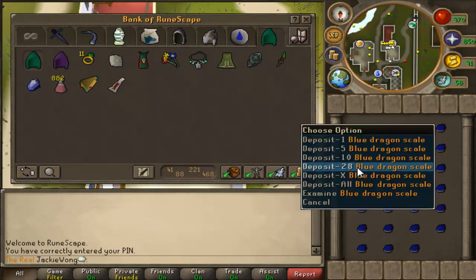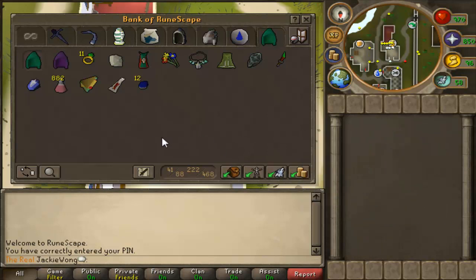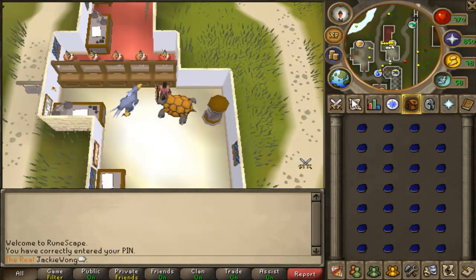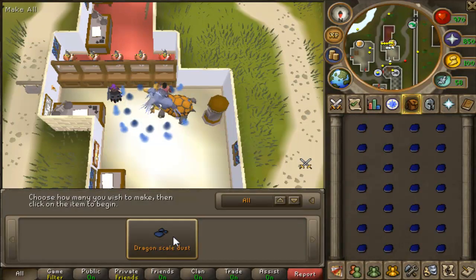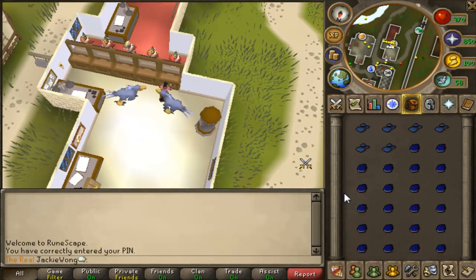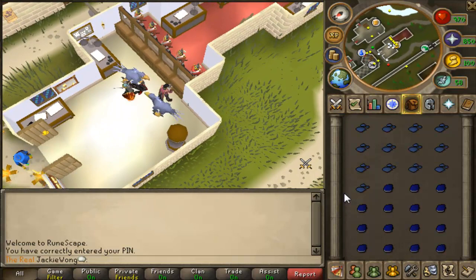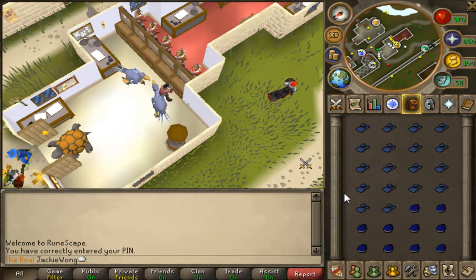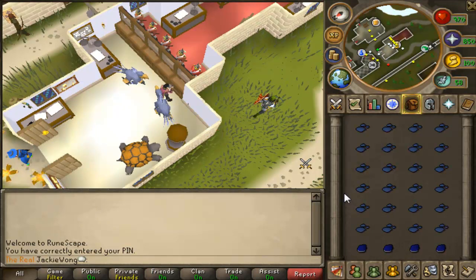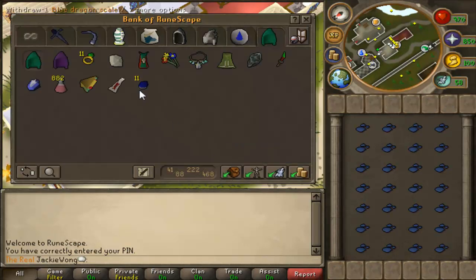Alright, I'm back — let me just deposit these blue dragon scales. What you're going to want to do is use a pestle and mortar and grind them into blue dragon scale dust, because you make a hefty profit — about 100 GP more per scale. It's well worth it to grind them into dust since it's used as a secondary ingredient for a herblore potion.